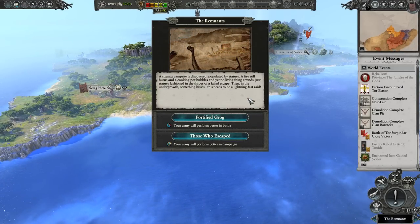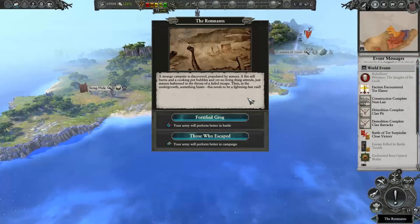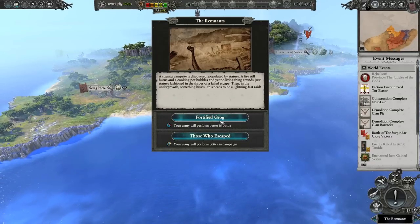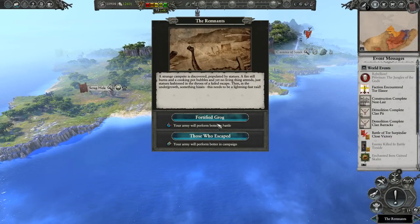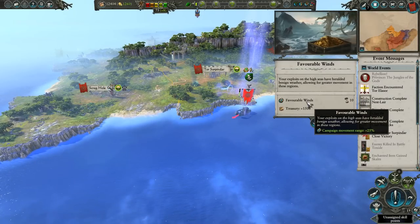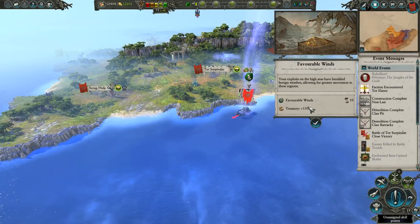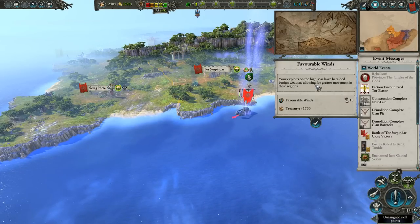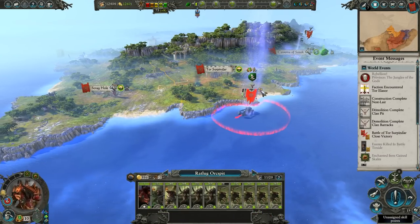This needs to be a lightning fast raid. I can perform better in campaign or battle — we'll take campaign. Favorable winds. Now we can move further by 25% and we've gained 1,500 gold. Your exploits on the high seas have heralded benign weather, allowing for greater movement in these regions. That's really good — I will take that. Now can we leave immediately? That's what I want to know.